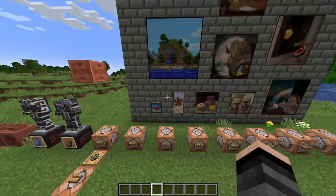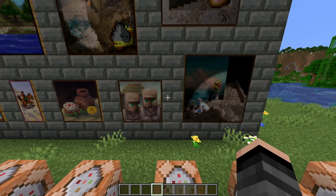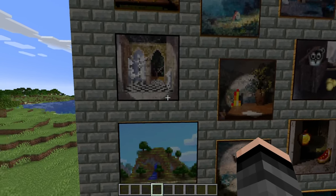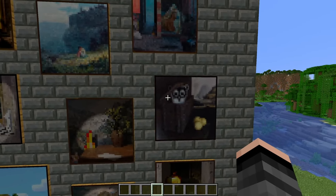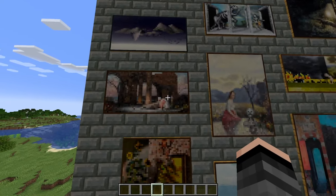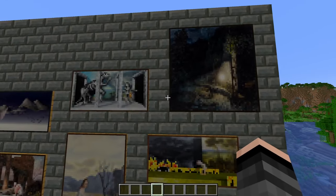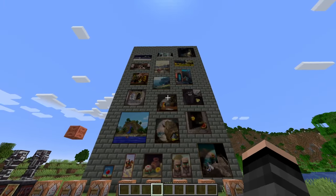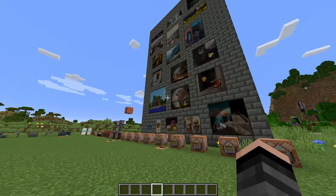I also completely skipped over all the new paintings - we got a bunch of new ones here. I'm not going to tell you the names of all of them since there's a lot, and you can look them up. My favorite one has got to be the one that looks like an old texture pack PNG file. There are about 20 new paintings total.